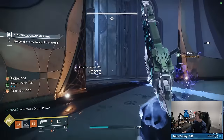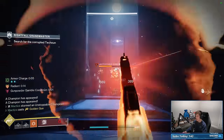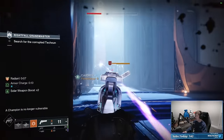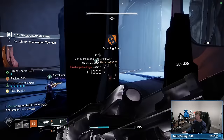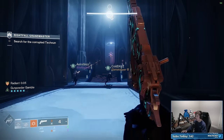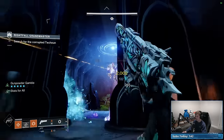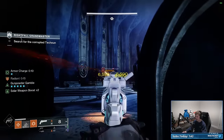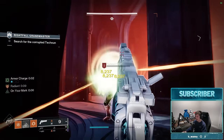A disorienting grenade launcher feels fantastic here. Even though you cannot disorient the night boss, you can disorient both of the taken phalanxes and then they won't shoot at you at all. We're going to clean up all of these enemies like normal. Make sure before proceeding that there's no heavy ammo hanging out in the arena. Then advance forward and take care of this shrieker. This is why I love having at least one disorienting grenade launcher on my team — you shoot it at the knights and it basically flips the light switch on them.